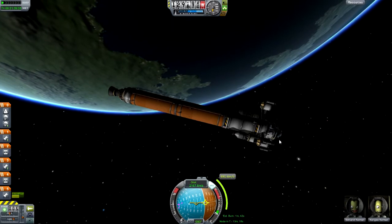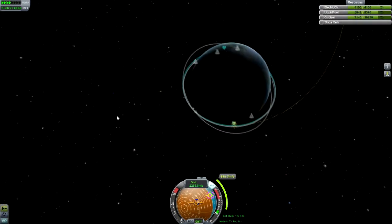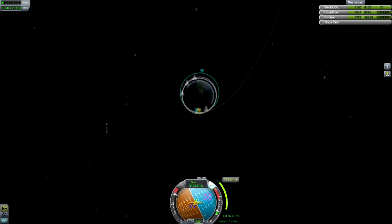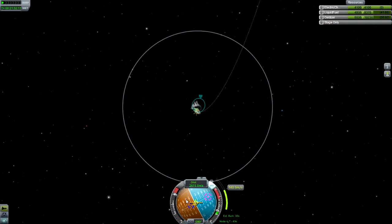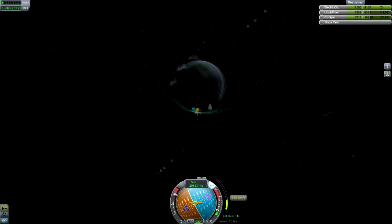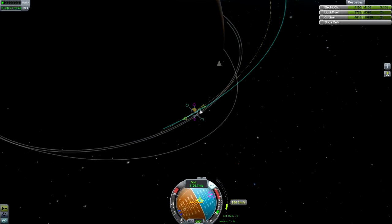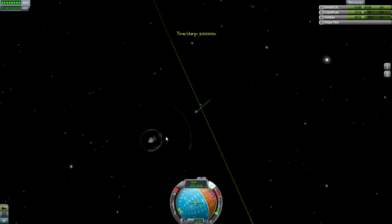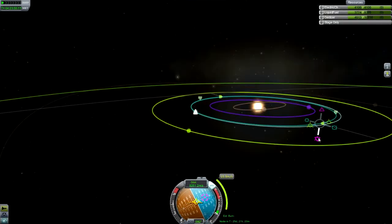This is especially useful with moons like the Mun, Minimus, or Ike — places where there's no atmosphere — because you can get a really efficient burn by just skimming across the surface of the mountains. Though you might not want to do that because you might actually crash into them. So yeah, we've got our escape and we're going to be going into an orbit of the sun now, though we're already technically in an orbit of the sun.